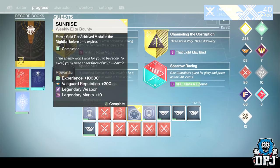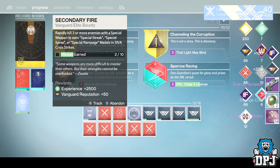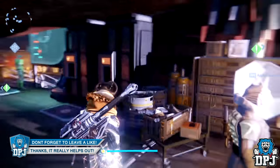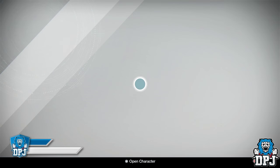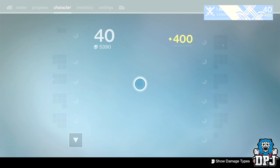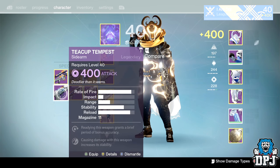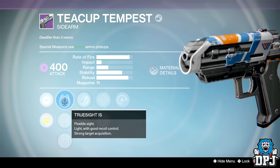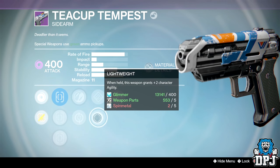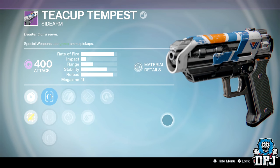Let's check out what we get from the third bounty. Please give me the Icebreaker — no, Tea Cup. I'm pissed. Let's have a quick look at that thing though, because it can be quite beastly. We've got Sure Shot, Zen Moment, Feeding Frenzy, Lightweight, Hand Loaded, and Hot Spot. Not too bad.